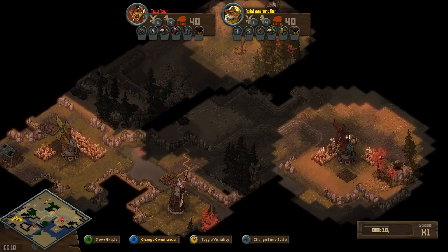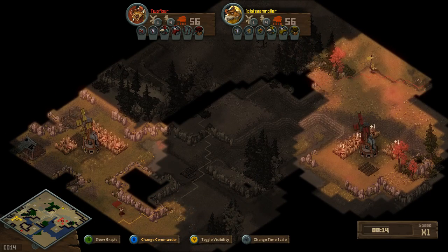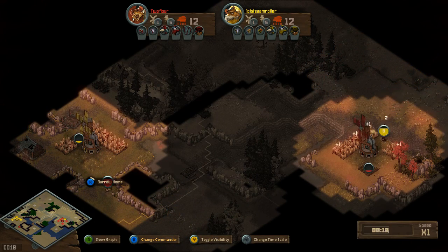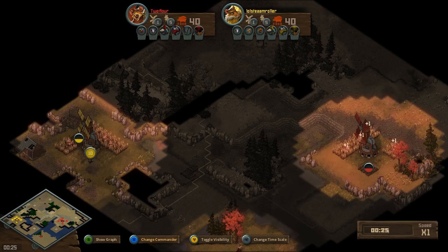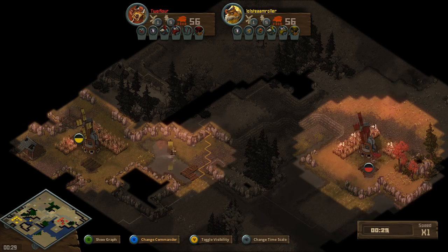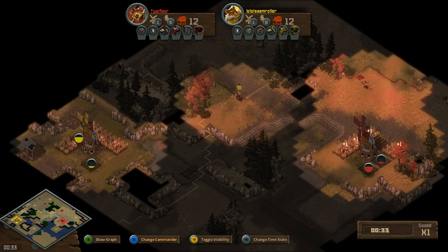Welcome back, guys. Two Flower versus Lull Steamroller here. Let's talk about their draft right now. Lull Steamroller going for Pigeons, Squirrels, Toads. Two Flower with Pigeons — very similar draft. The only real difference is Lull Steamroller has Toads, whereas Two Flower has Barbed Wire and opts for Lizards, with Squirrels on Lull Steamroller's side. Other than that, their decks are fairly identical.